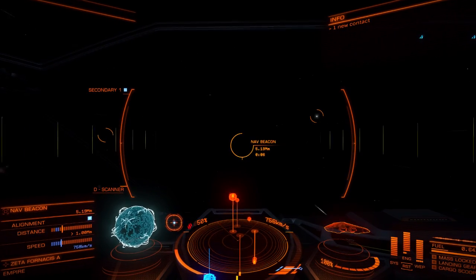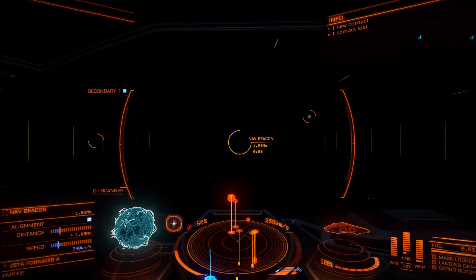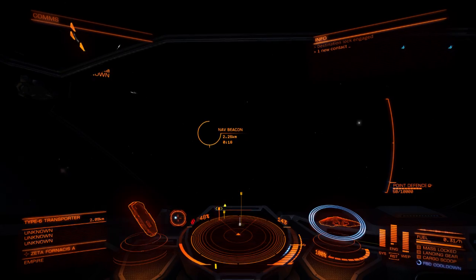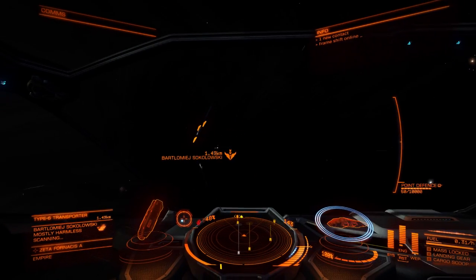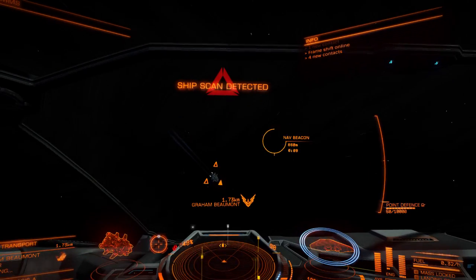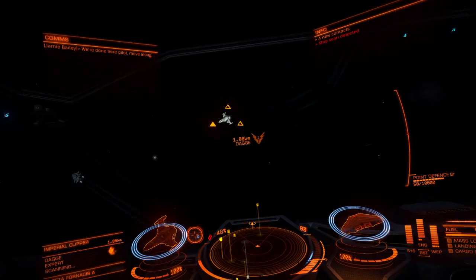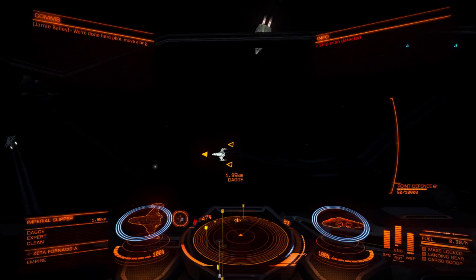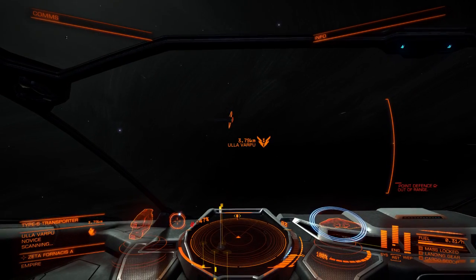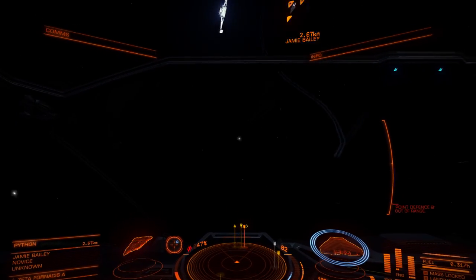If someone buzzes by and then circles around behind you, it's usually someone attempting an interdiction, which means they're a pirate - so I usually let them interdict me and kill them. Type 6 transports - not usually pirates. Scan detected - clean. Imperial Clipper - that's probably a bit too big for me to take out, but it's clean anyway. I'm finding this is the case at these nav beacons now - they aren't the best place to find pirates.